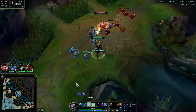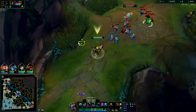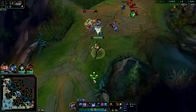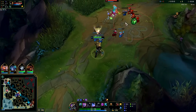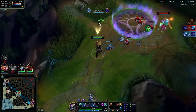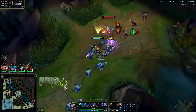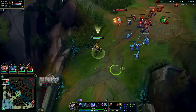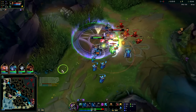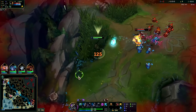He lets us walk up and take minions for free - he's pushing the wave to us which is beautiful, exactly what we want. I don't want to chunk an E on him even though my Mana Flow is up, because I don't want to hard shove the wave. I'm gonna let him hit it a little bit more before I do. Now I'll get it on him - get my little Mana Flow proc. On your first back, ideally your Mana Flow will be all the way stacked up to 250. Right now we only have 25 on it.